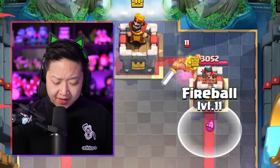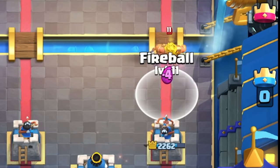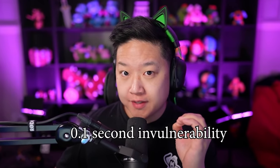He's invulnerable during that dash phase. So he's kind of like the Bandit, except you can activate the ability whenever you want. But if you knock him back, he's still going to keep dashing. And you definitely don't want a Fireball during his dash, because he's invincible for 0.1 seconds.